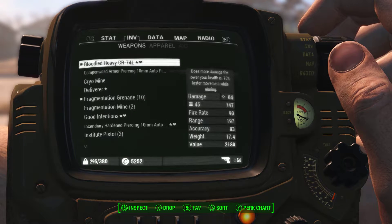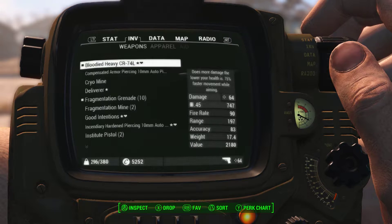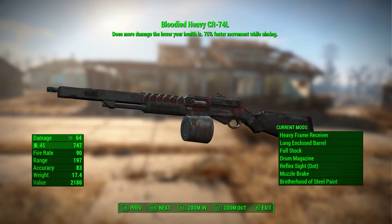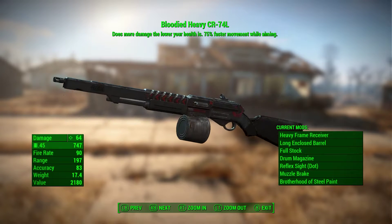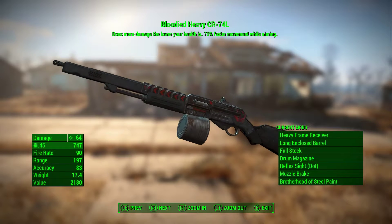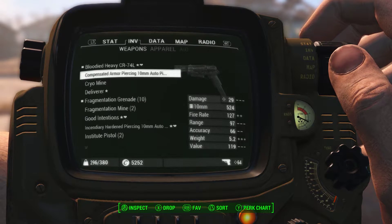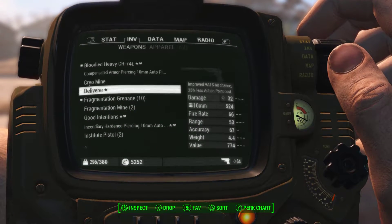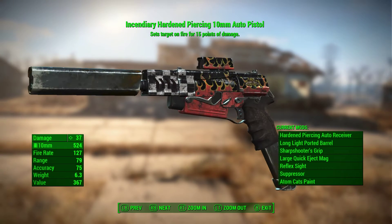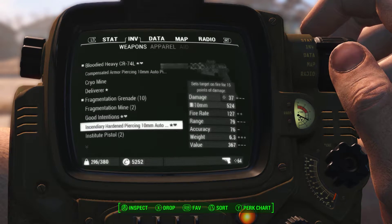Now to show you some of the weapons I'm using. This is my primary weapon — it's from Creation Club, the CR-74L. This one you find from doing the quest and it's a Bloody, so when my health does go low I'm going to do some extra damage. It's already an automatic weapon, so it doesn't matter what kind of frame you put on it — it's always automatic. I also use this incendiary automatic pistol as a backup with Concentrated Fire, though that doesn't fall under Commando of course.